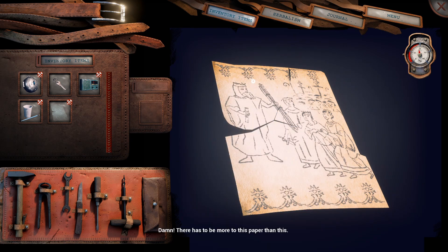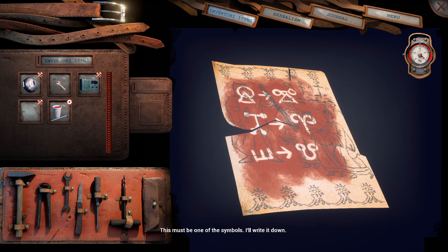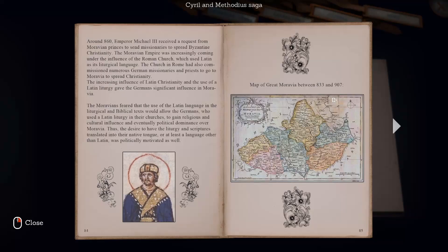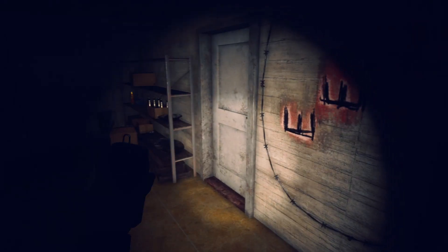Now we place all three of those papers together that we got from the golden rods. Dab the red food coloring and lemon mixture onto the paper to reveal six symbols. The symbols on the left are the same symbols that are above the combination door. The symbols on the right are the ones we need to decipher and get the numbers from for the combination.